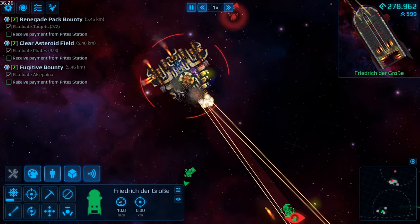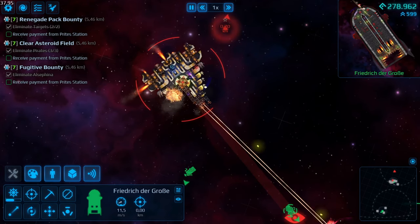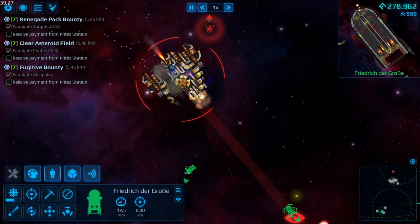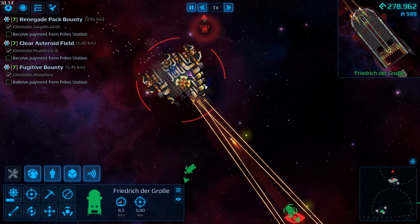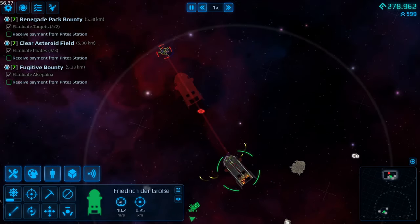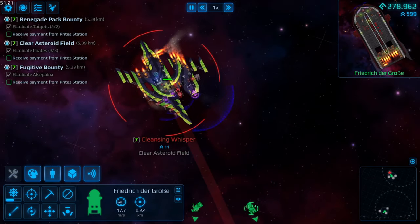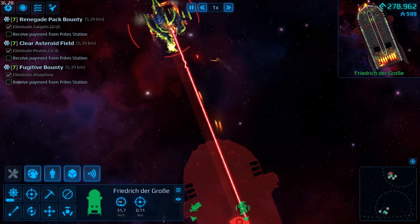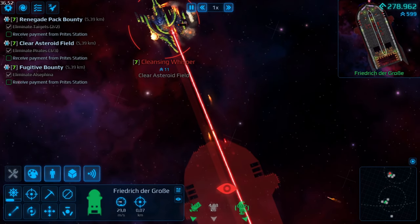I will exclude missiles as they are unique enough to warrant their own guide. So, why would you choose this weapon system? Ballistic weapons are your go-to option if you don't mind the hassle of ammunition in exchange for high alpha damage, high DPS, penetration and the chance to start fires on the enemy ships — if you can supply the ammo fast enough, that is.